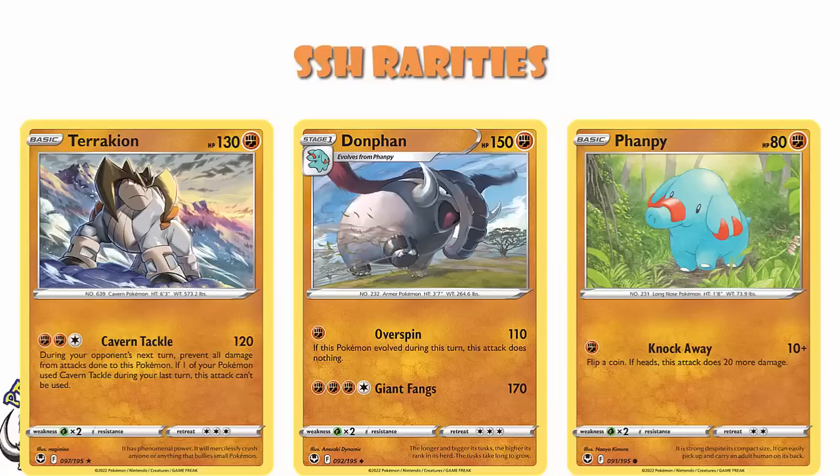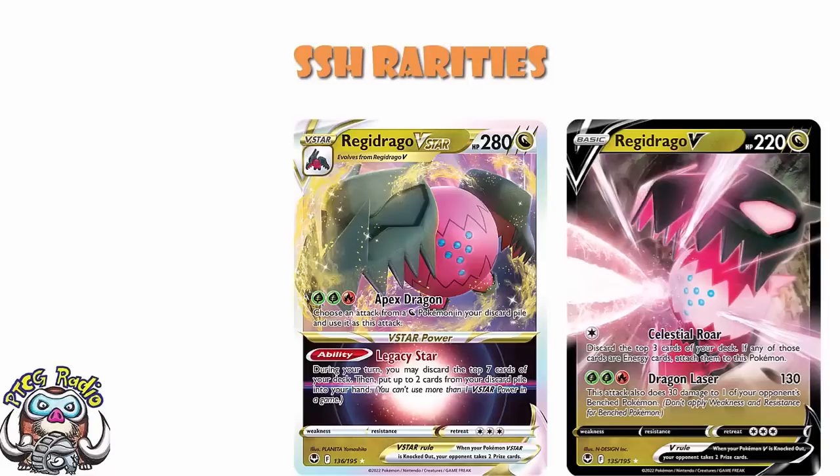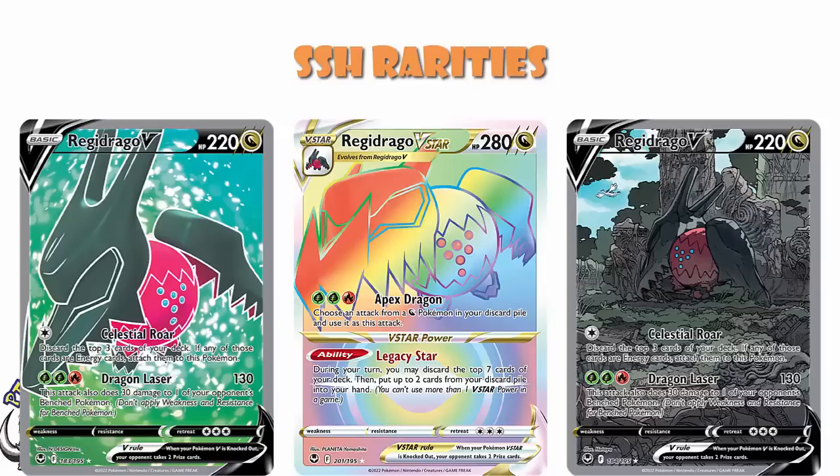The problem is, we get above that, and it all gets very confusing. So we look at a Pokémon V, something like Regidrago. What's the rarity? One silver star. We look at Regidrago V-Star. What's the rarity? One silver star. We look at full art Regidrago. Rarity is a silver star. We look at special art rare Regidrago. The rarity is one silver star. We look at rainbow rare Regidrago V-Star. The rarity is one silver star.